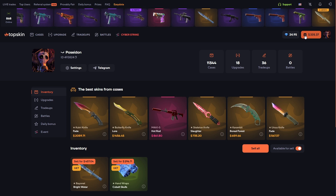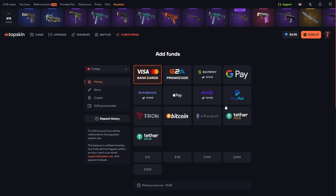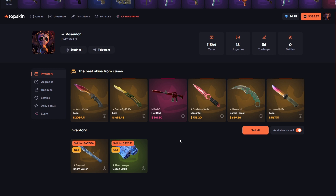Don't forget to check out the link in the description, or click the plus button and type 'zation1' to get 35 percent deposit bonus. Type how much you want to deposit, select your payment method, click the button, and start playing. I got my combo and I want to use it — that's crazy! See you in the next video, ciao!